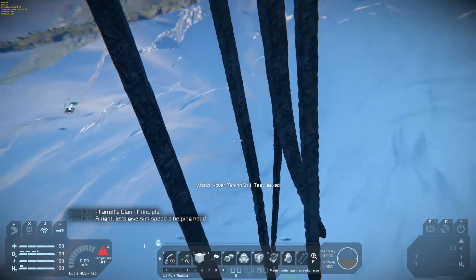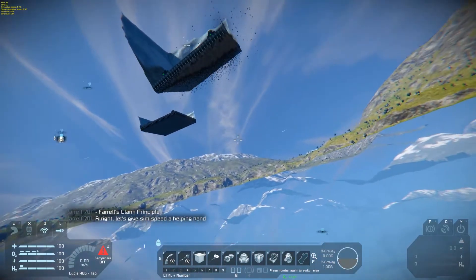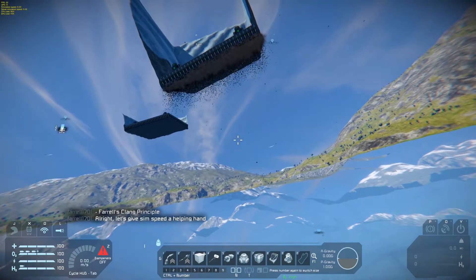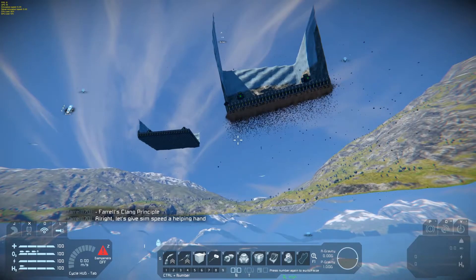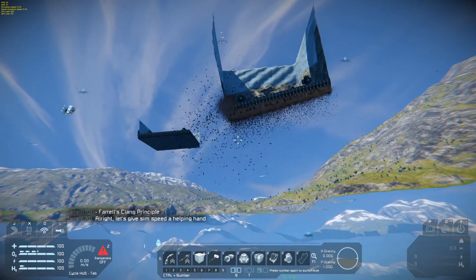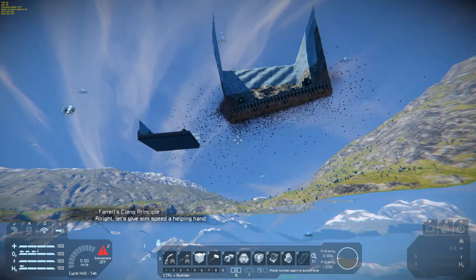Performance improvements this week touch turrets, textures, models, the ore detector, a new sync distance setting for dedicated servers, optimizations for grid splits, multiple turrets firing, upgrading the upgrade module, and of course voxels. As speculated by the community, Medieval Engineers has finally contributed something back to the Space Engineers codebase in that we have more efficient and properly working voxels.